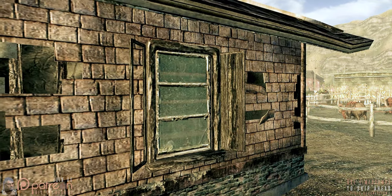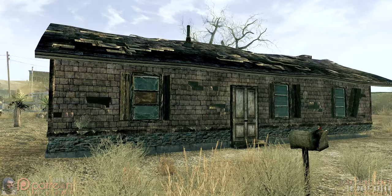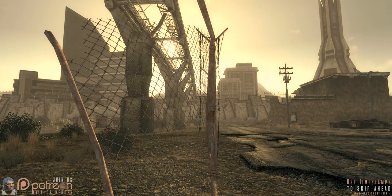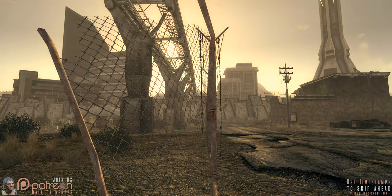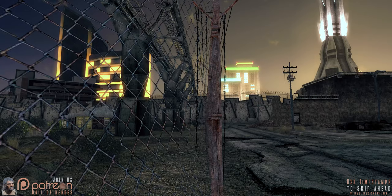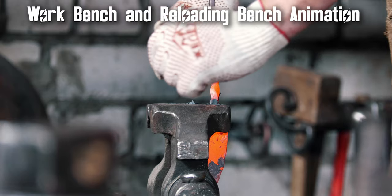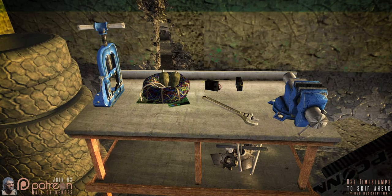Animated Ranch House animates 28 window shutters, which appear across three different types of house. 16 types of loose barbed wire strands that can be found dangling from broken metal fences can now be found blowing in the wind — and that's not just a lot of hot air.